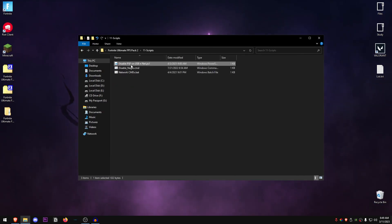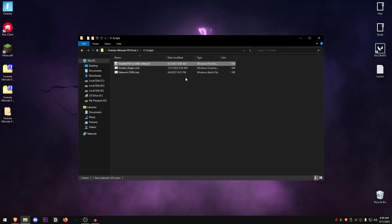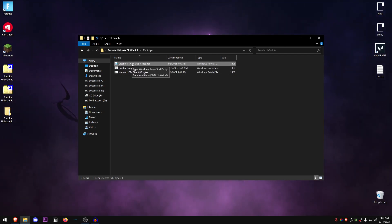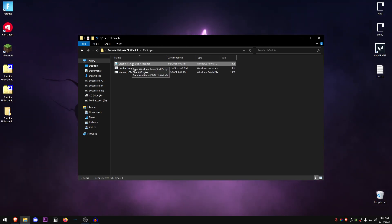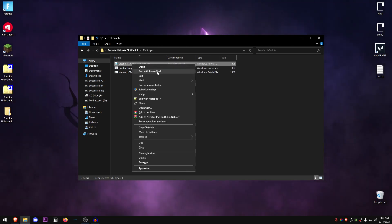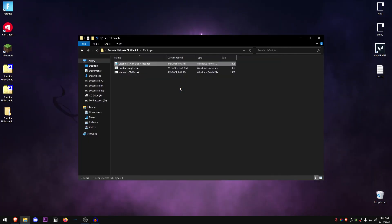Go back into the pack and open up the Scripts folder. The first script will disable all power saving features on USB and network — we partially did this in the previous video, but this script does it completely. Right-click on it and run it with PowerShell. It shouldn't take long, and as you can see it's already done.